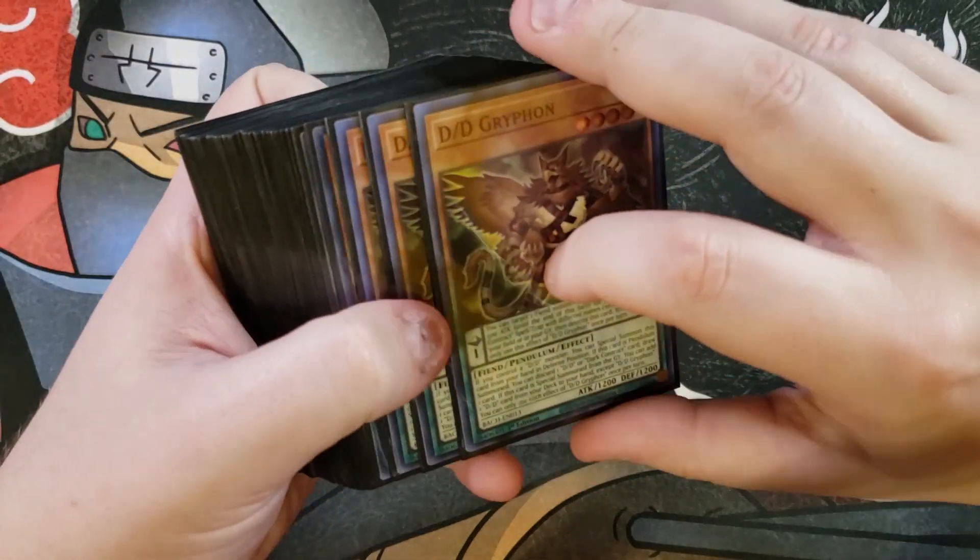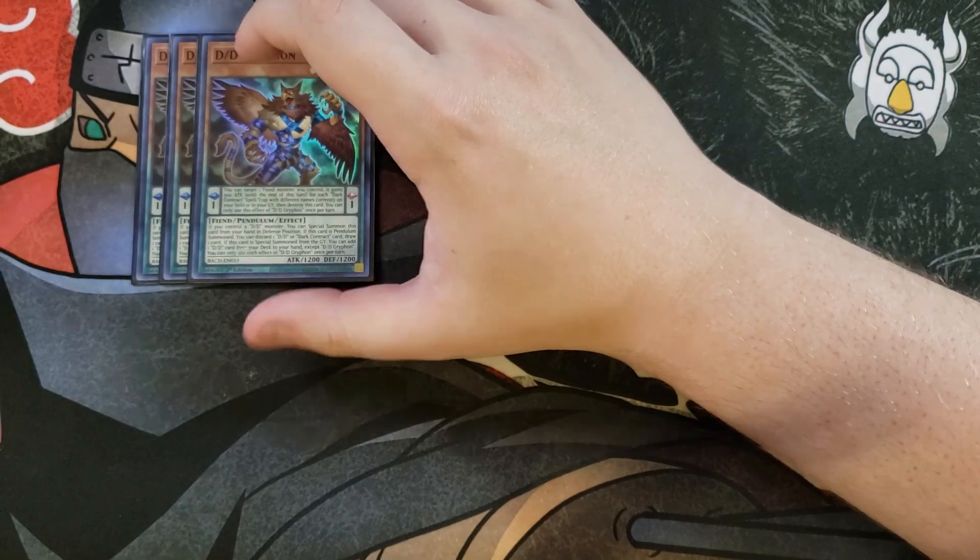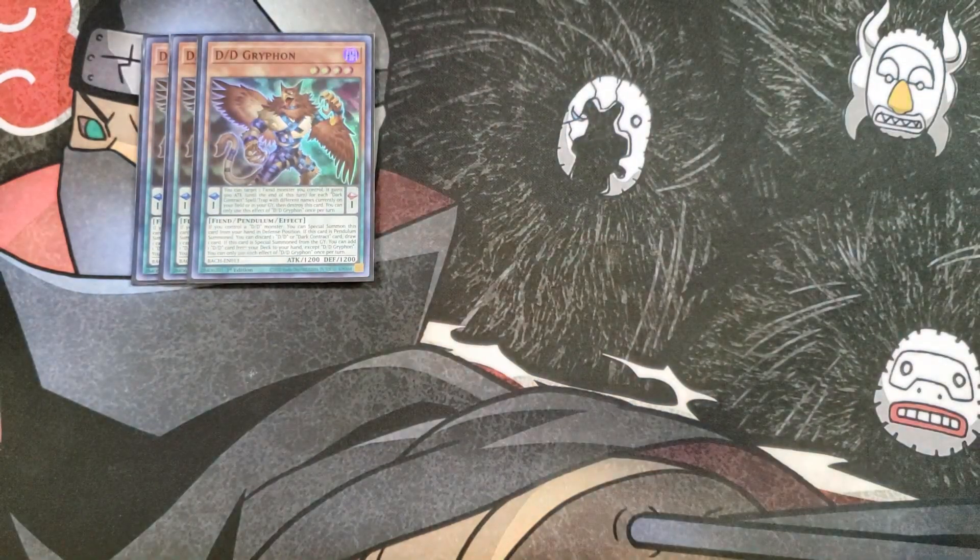So first off, we're going to be playing three copies of D/D/D Griffin. This card is a great three-of in the deck that has a really awesome monster effect — if you control a D/D monster, you can special summon this card from your hand in defense position, which is an awesome effect to just have this card as an extender.